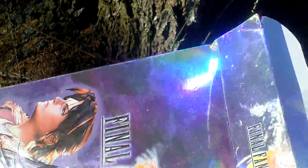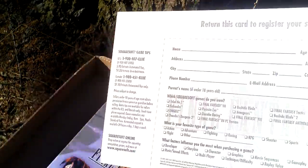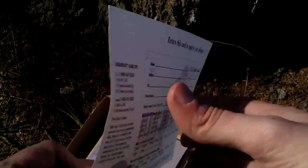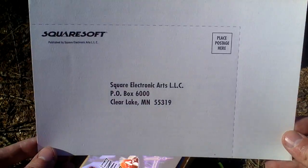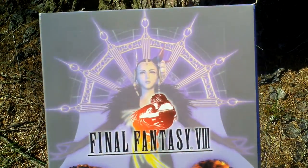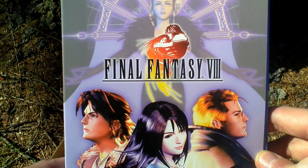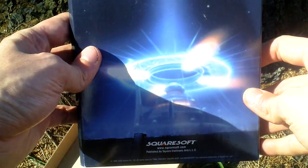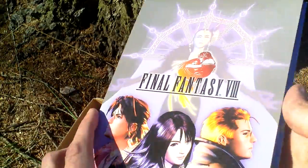Now let's open the box and take a look inside. So first of all there is a registration card in this package — looks like this. Then there is this big cardboard folder. I can open it now.